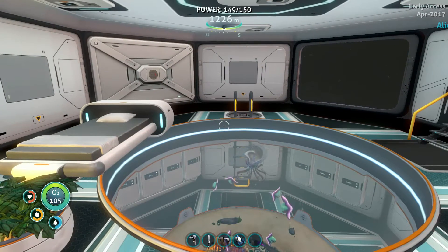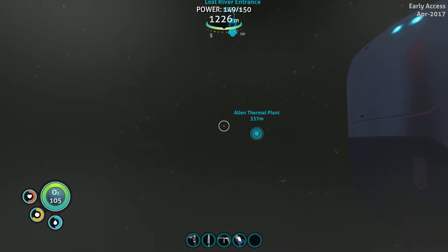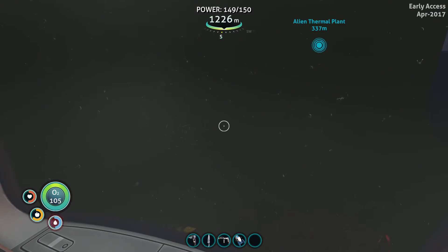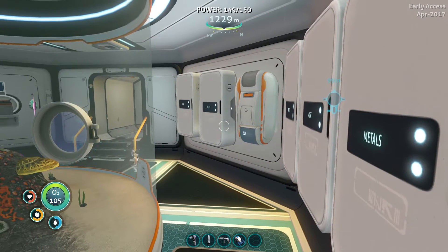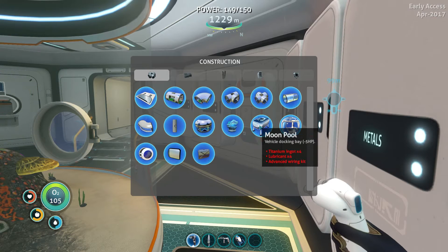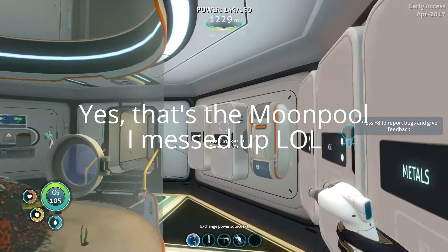Hey everybody. Somebody's not happy. While waiting for my lava lizard to hatch, I decided I'm going to build a scanner room down here. I realized I never really explored the abilities of the scanner room — I just made it and left. So, four titanium ingots, four lubricant, advanced wiring kit. Luckily I have all that.